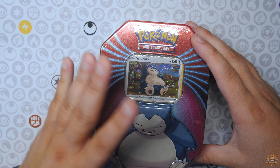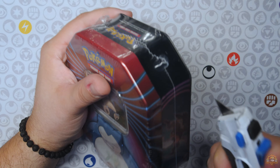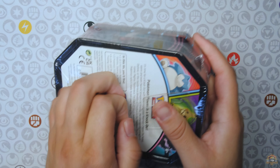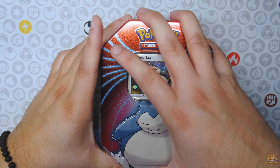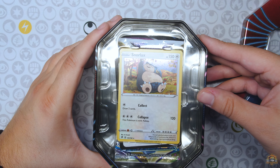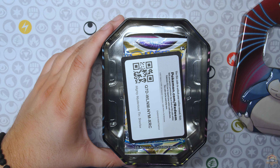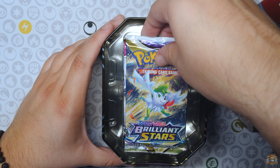Alright, we're going to start with the Snorlax tin. We have the Mimikyu on standby. Let's see what we can get out of this Snorlax tin real quick — three packs. As I mentioned before, we've opened this tin in the past here on the channel and there was some Evolving Skies in here. Hopefully we have the same luck. There is a closer look at this Snorlax Cosmo Holo. We're just going to keep that in there for now. There's your code card.